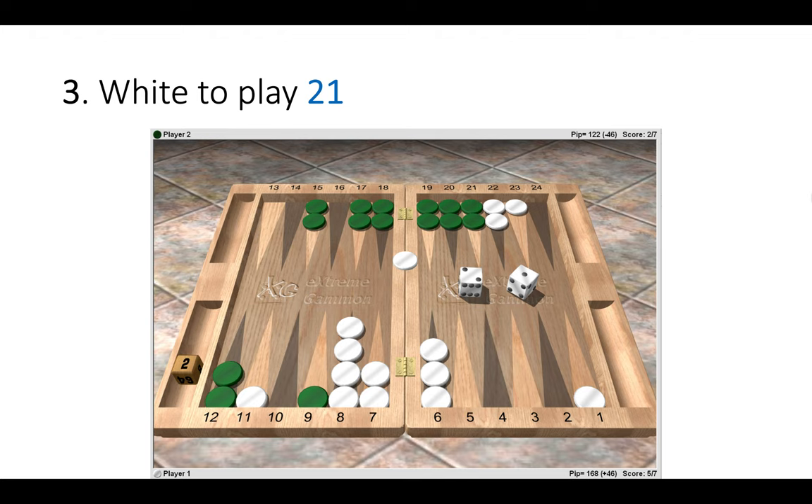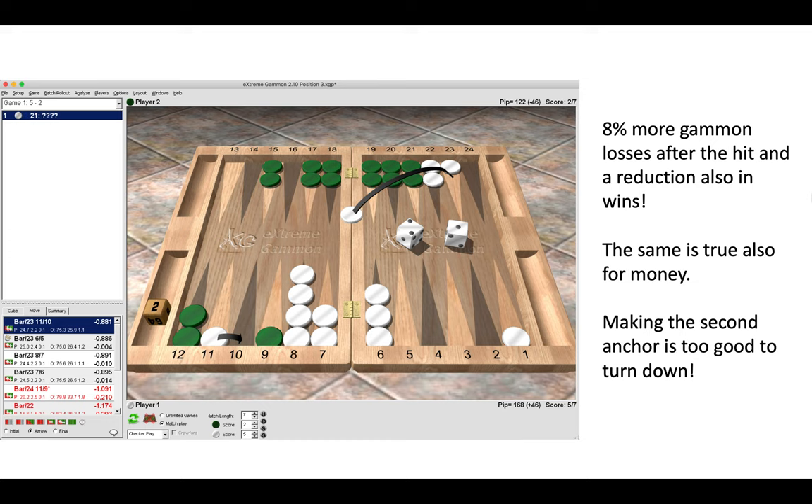In the last position, white has a 2-1 to play. The correct move is to enter on the 23-point and shuffle up 11 to 10. Hitting is a big blunder — after the hit there are 8% more gammon losses and a reduction in wins, and the same is true for money. Making the second anchor is just too good to pass up. Simply make both anchors and play a back game. When you have the anchor, your opponent can't attack you, so gammons will be lower. Anchors have less value at DMP, but at this score, when trailing and gammons are valuable for your opponent, make the anchors for safety.